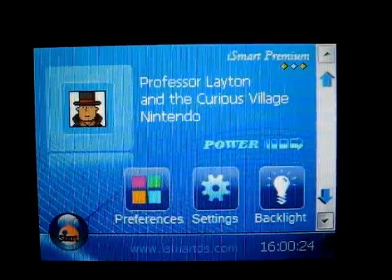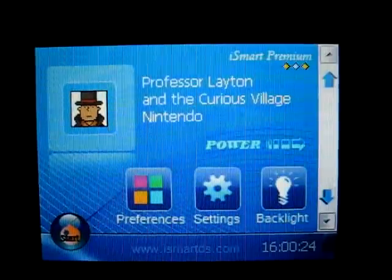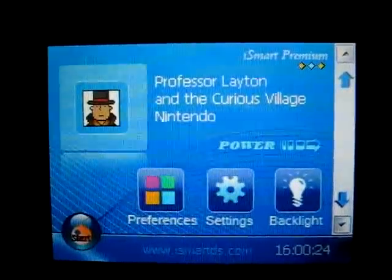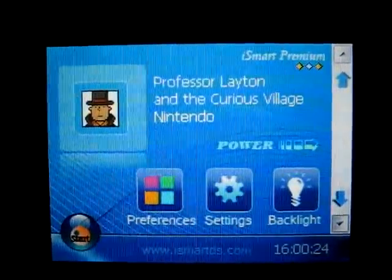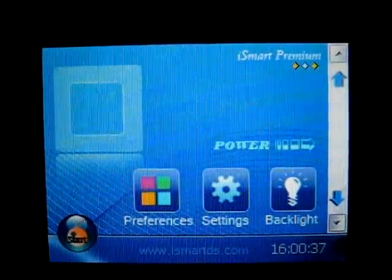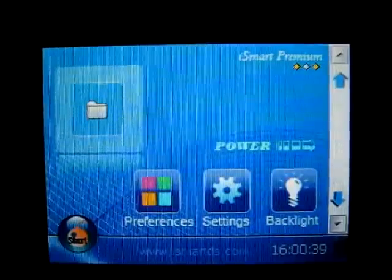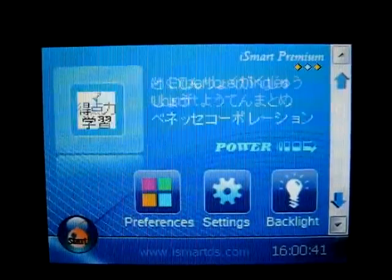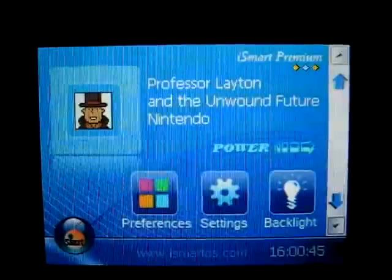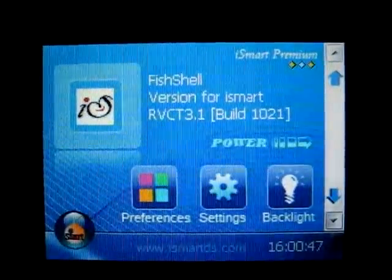The iSmart Premium does have one advantage over the Easy Flash 5i: the team has already released its SDK, and it's possible that developers may jump on it and make their own firmware. For example, one that is already in development is Fish Shell.